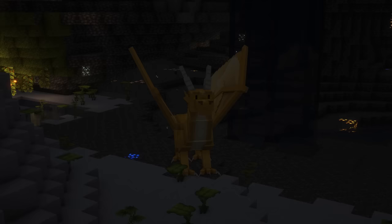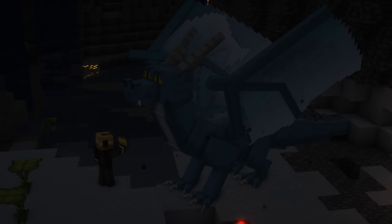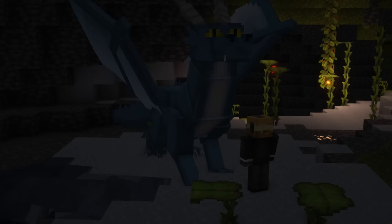Dragons are rare flying mounts that spawn deep underground in large caves below Y level 40. They are hostile and will defend their owner in combat. To tame them faster use gold ingots, diamonds and emeralds. You can breed them with golden carrots, golden apples and glistering melon slices. To heal them use rabbits, chicken, mutton, beef, pork chop and eggs.